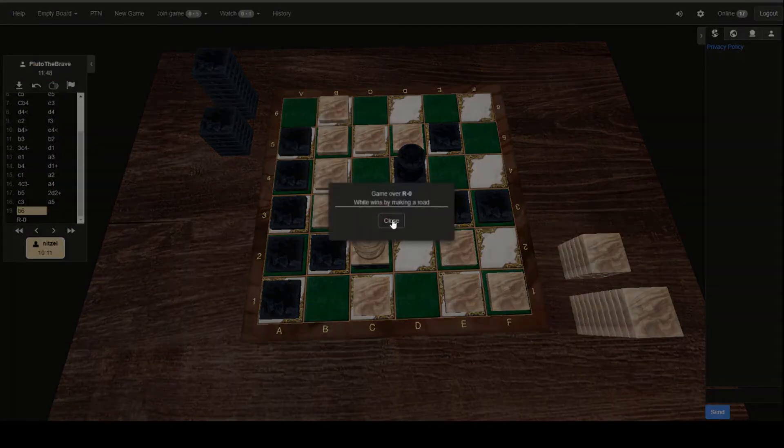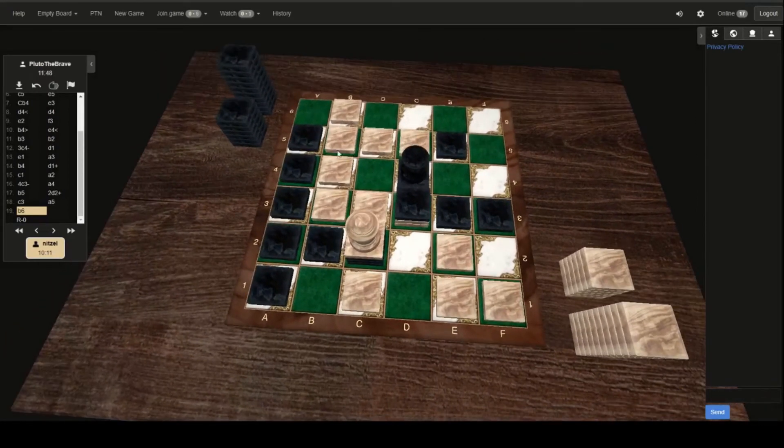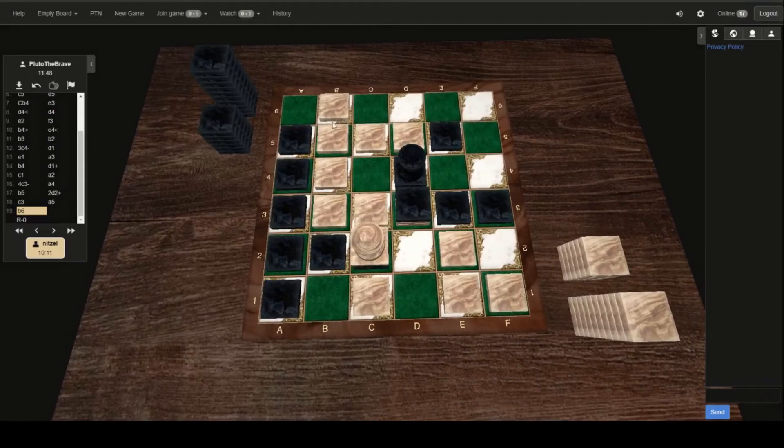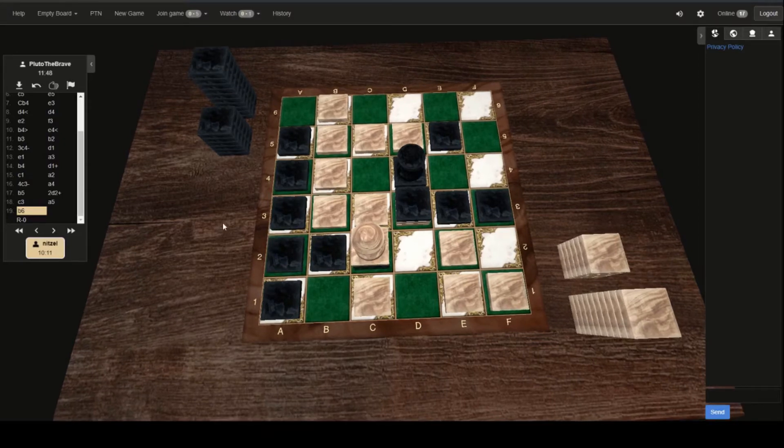He placed it, he missed it — oh no, Black missed the road threat, decided to play at A5 instead. Capstone blindness — must have been capstone blindness that led him to not see that threat there, by placing at B6. That's always a tough time when you just miss that threat. You're probably — I'm betting Black was thinking about it previously, thinking 'oh yeah, for sure, I know about that threat, I'll stop it,' and then got ahead of himself, placed at A5, then just forgot. It's happened to me a billion times. And so that is it for Game 1 — Pluto the Brave takes Game 1 of this match.